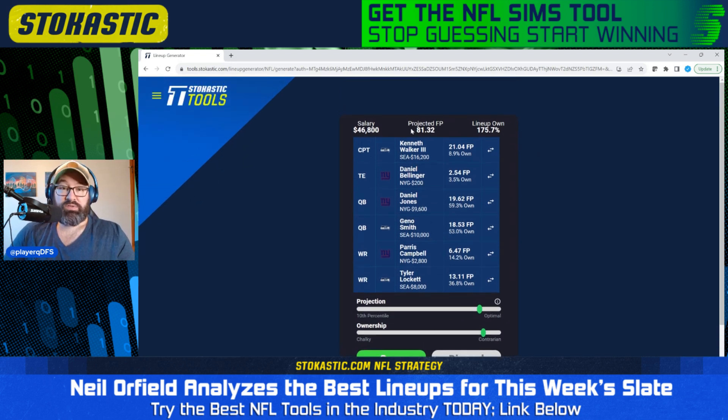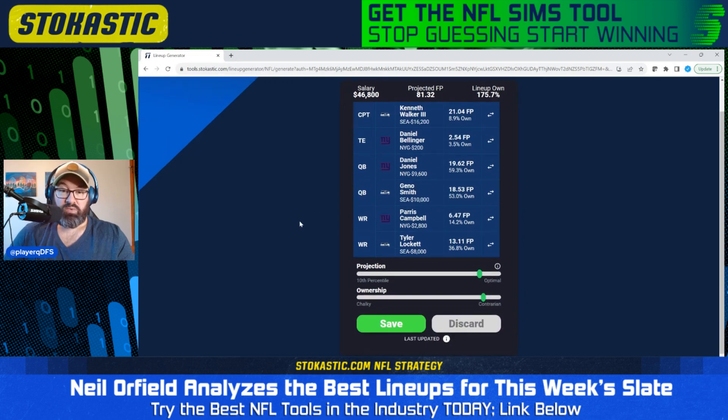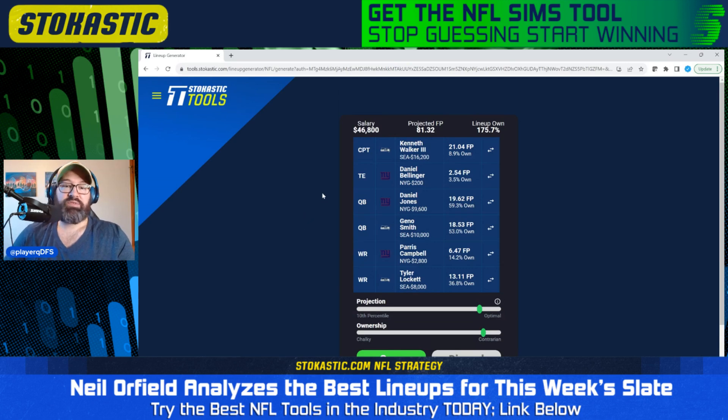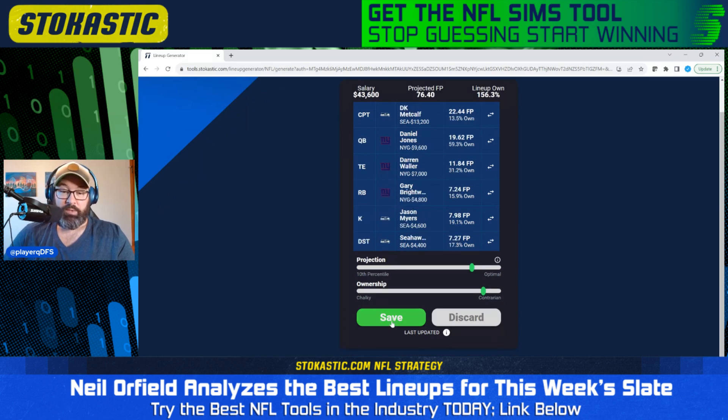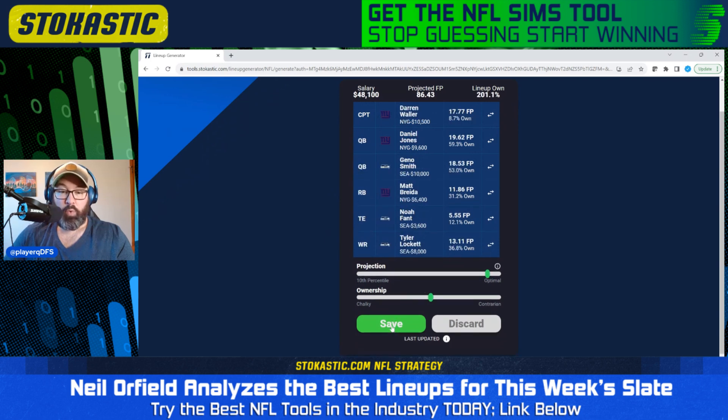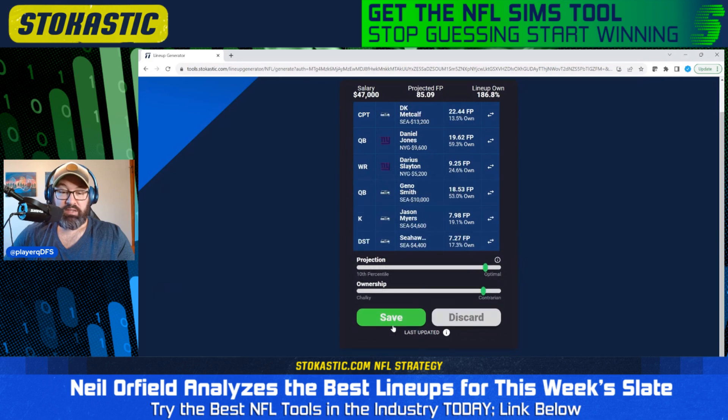This third lineup, we've got Kenneth Walker in the captain spot at 9% ownership — that looks good. Projects for 81 fantasy points, still in the same range as the others. We have Daniel Jones paired with Daniel Bellinger and Paris Campbell — really low ownership on Daniel Bellinger, so that looks nice. Then we have Geno Smith with Tyler Lockett. Everything correlates well in this lineup, and it leaves $3,200 on the table, which is very helpful. Nothing about this lineup I don't like. Just going to the contrarian lineups, I find three right away that look like the types of lineups I like to play in showdown. It's been letting us save 40 lineups instead of just 20 — and it allowed us to get up to 40.